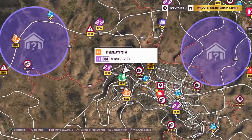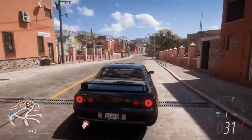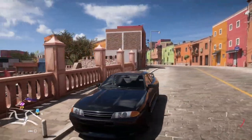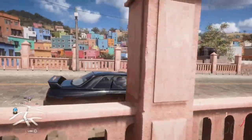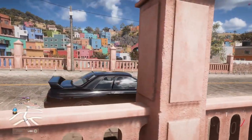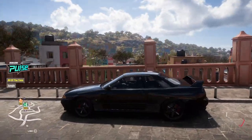We gotta get on that road. Here we are — this is the bridge I was talking about. It looks pretty anticlimactic and it's not very big, but it's just great scenery. You can have a nice little car meet with your friends, pull cars up on either side of the bridge, and take some really cool and scenic pictures, especially with all the colorful buildings in the background and the mountains.